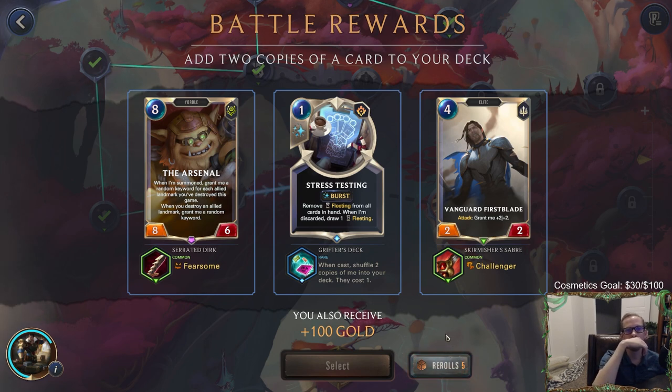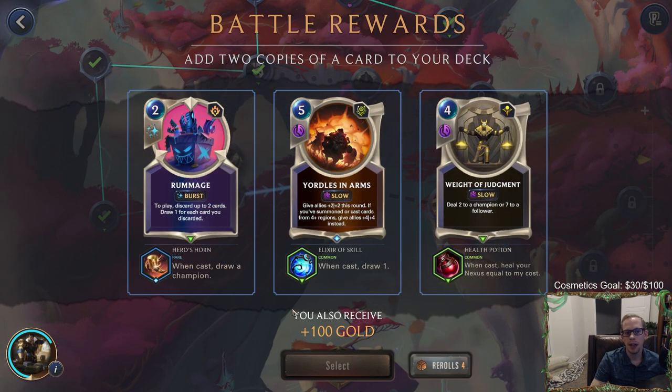These options are all pretty bad — I don't want any of these. Arsenal is too expensive and we're not a landmark deck anyway. Stress testing is the only PnZ one but we don't need it, so let's re-roll. I like these a lot better: Rummage will draw two cards plus draw a champion — that's kind of nice. Way of Judgment heals the nexus again and can do a lot of damage. Yordles in Arms sounds awesome with Heimer but we won't be casting four different regions, so it's one of these two.